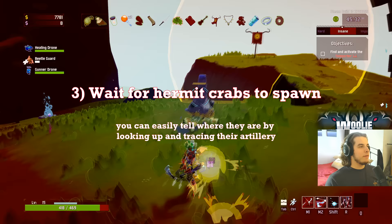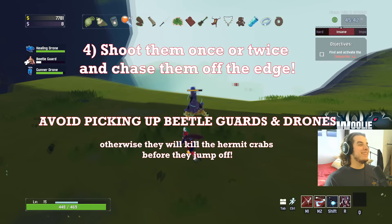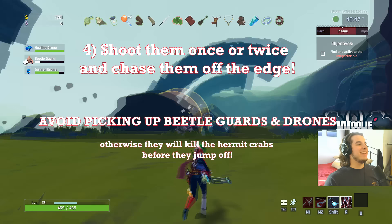All you gotta do is find the hermit crab — they're really easy to find. Once the artillery strikes start hitting you, you can just AFK and then look up in the air where they're coming from, go chase them, and then all you have to do is shoot. This is what I've been having to deal with for 45 minutes. Don't take a beetle guard — don't be an idiot.